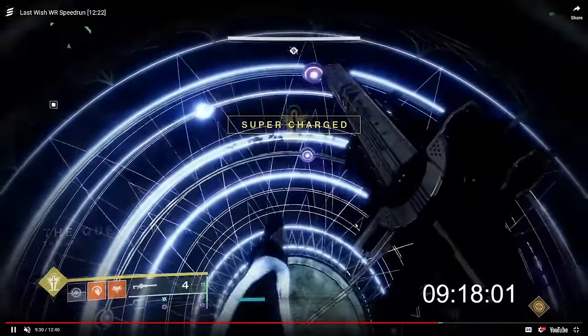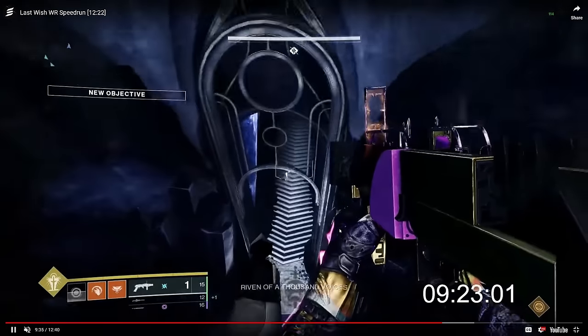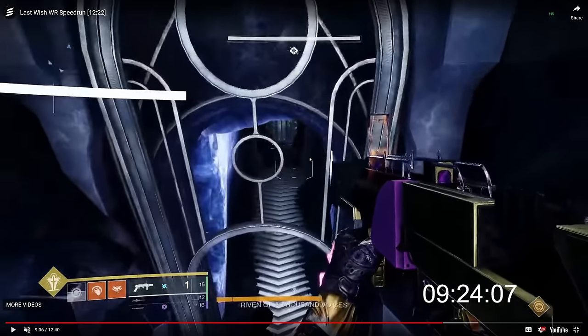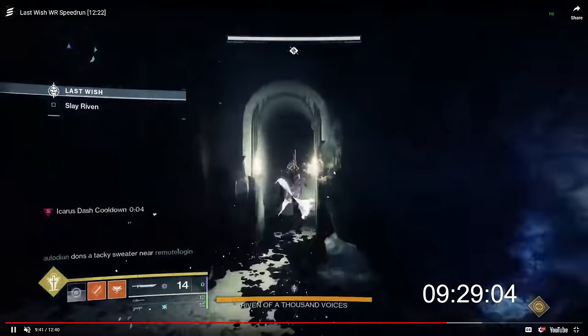Riven cheese is exactly what's done in speedrunning, but with a small difference: nobody goes to crystal because everybody is getting Joining Allies. You know that if you stick to the wall on the crystal side in an LFG Riven, you get Joining Allies and get sent to the top. No one is at risk of dropping off the map because four players are getting pulled — they just sit at the top and wait for the call on which side has Riven.